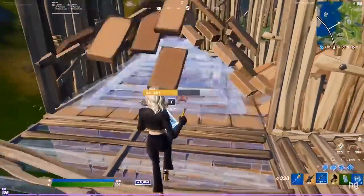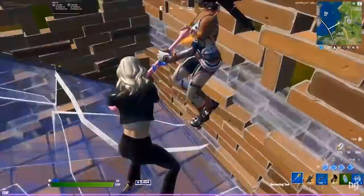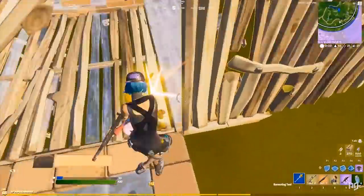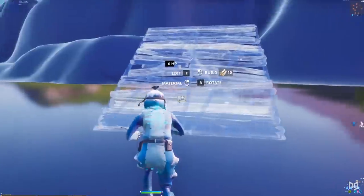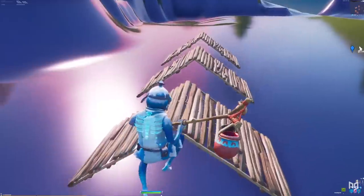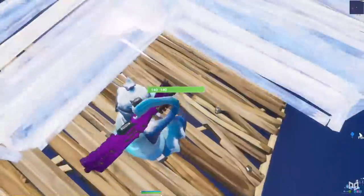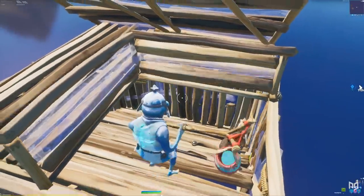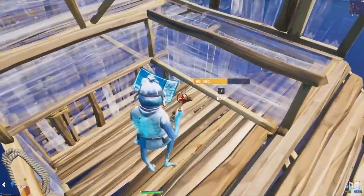If you don't put those walls down, 90% of the time the enemy is going to get away, which just prolongs the fight. By doing this, you can finish your kills more quickly. To practice, load into a creative island, place a bunch of ramps one space apart to simulate enemy ramp rushes, then ramp up over them, place a floor, and pull off the rest of the technique. The hardest parts are flipping the ramp and aiming low enough to get those walls off, so if you're having trouble, try breaking up the steps to work on them individually.